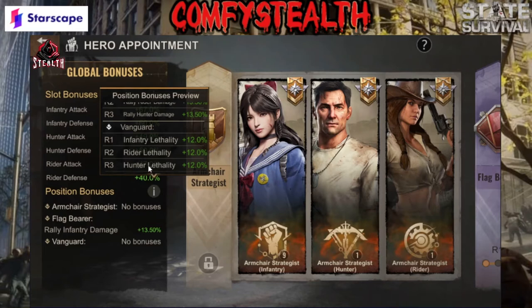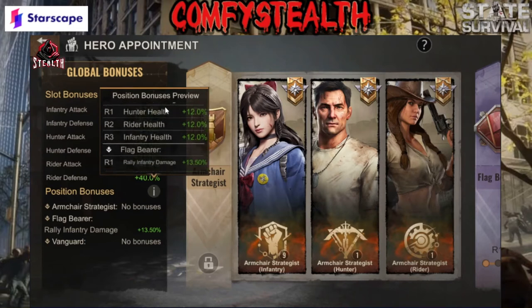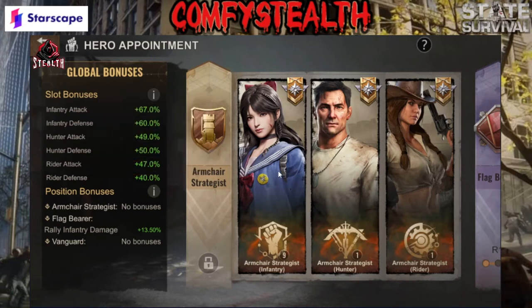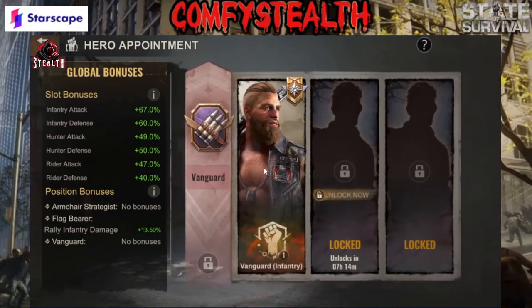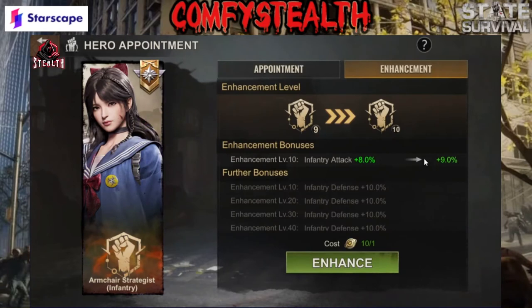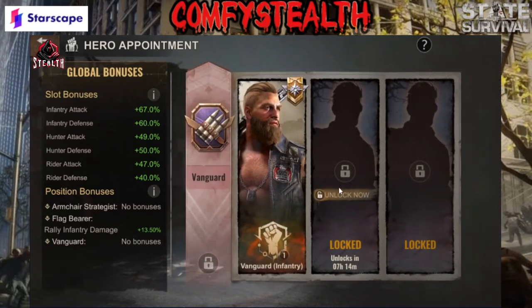The next thing you're going to want to focus is lethality — that's the last thing. When you're doing these two, you're going to be doing the exact same: inventory, then hunters, then riders. So for rally leaders you're going to be focusing flag bearer, then armchair strategist, and then vanguard. That's what I'm focusing, that's what I would focus while leveling these. It's not a bad thing to get your inventory up a few levels just to get the attack and defense while it's cheap, because inventory are the most important — you are sending 60% of them.